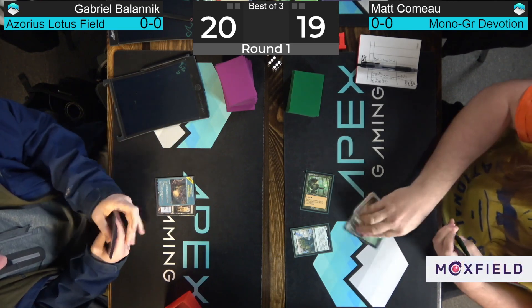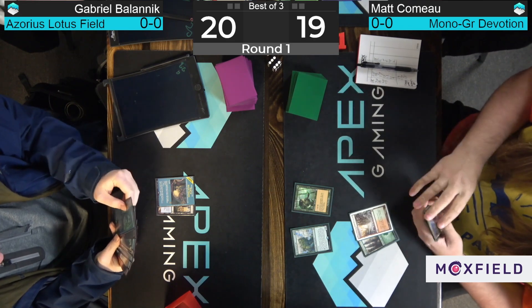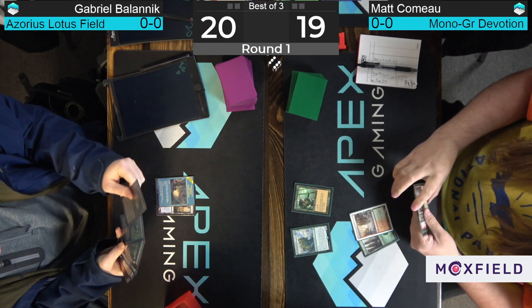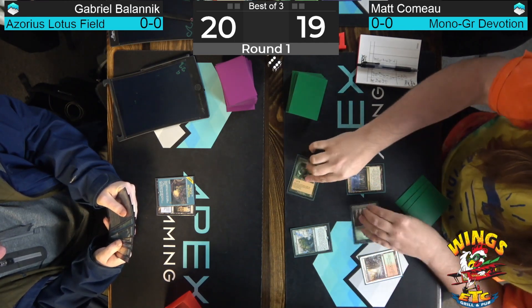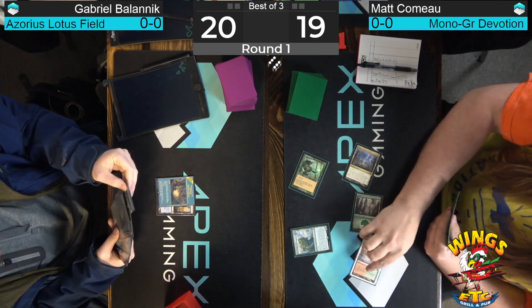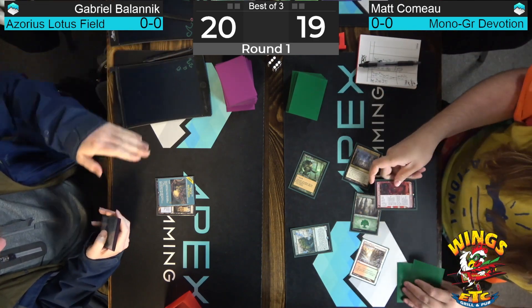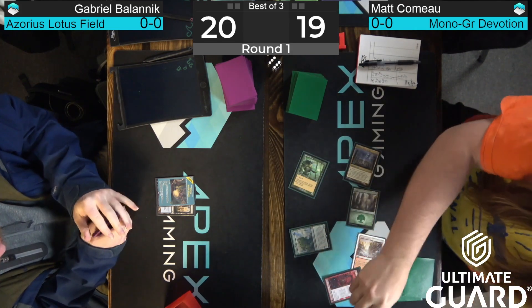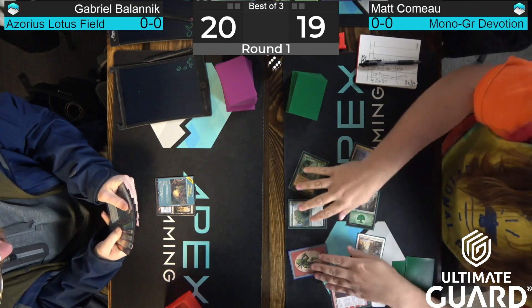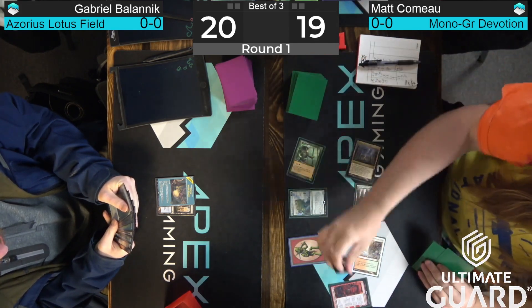Land number two from Bolanik is Hall of Storm Giants — no Proctor. That's a big deal for Matt's advantage early, because there's not a ton of early interaction from the Azorius Lotus Field deck. This isn't a traditional control deck in that sense. That said, there are three copies of Jwari Disruption that could be good on this turn. Matt's going to float some mana with Nykthos, then use red to play Fable with two green floating.